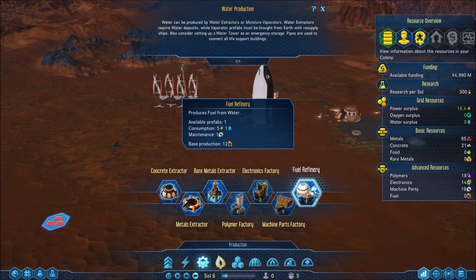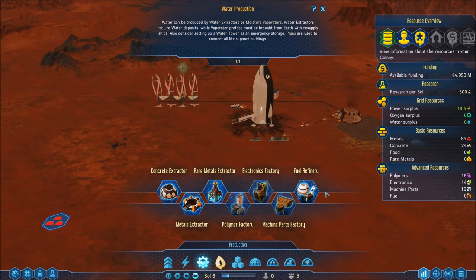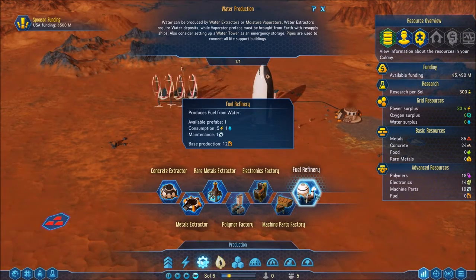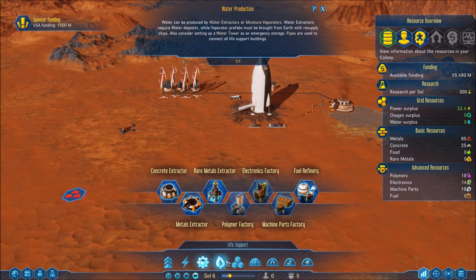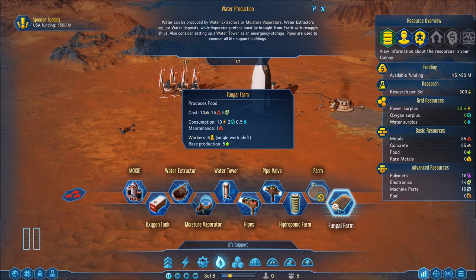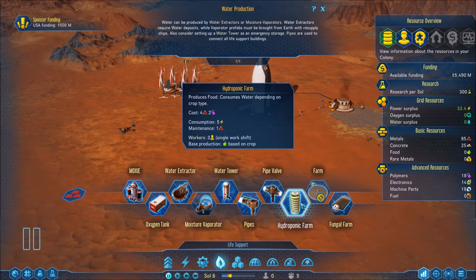Maybe I should have brought a moisture vaporator. I could fire another rocket off and bring a moisture vaporator to start gathering water that way — that may have to happen. Oh, there's the focal farm — it needs people to work it: 10 concrete, 15 metal, 5 electronics to start, 2 oxygen, and I think half water.